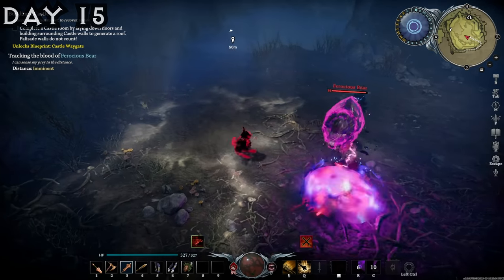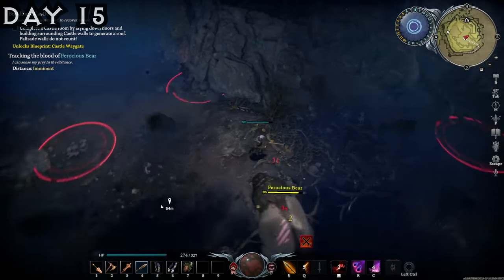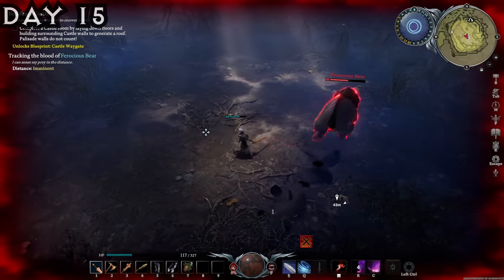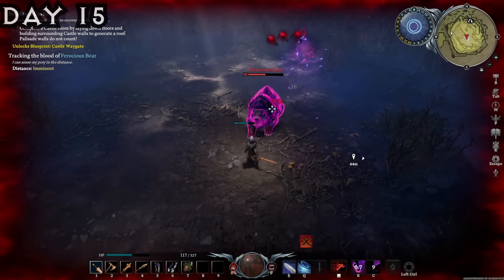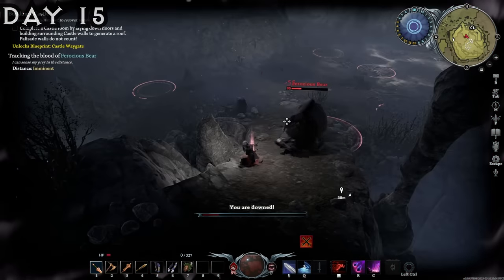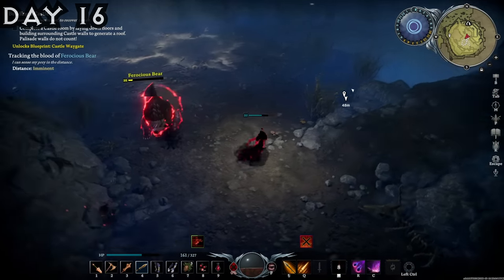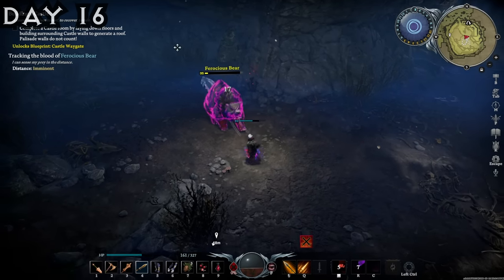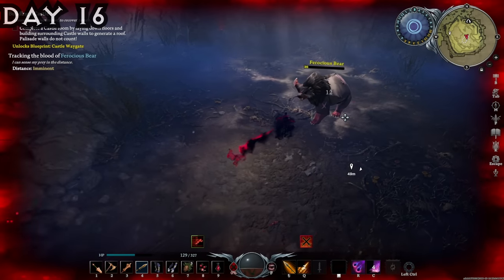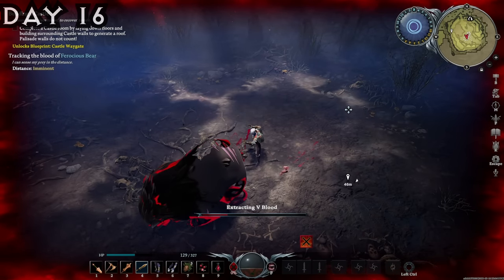Then I needed to face the Bear. Obviously, defeating the Bear was going to give us access to Bear form. However, I have always struggled with this fight. The Bear is a very tough opponent, and he did get the better of me with his upgraded attacks. Once he goes into his second phase, he gets access to a charge and his attacks are generally more speedy. We got close on our first attempt but he downed us. That didn't stop us from returning and absolutely demolishing him on the second try. You have to time your dodges very carefully, but thankfully we were able to defeat the Bear and gain access to Bear form.